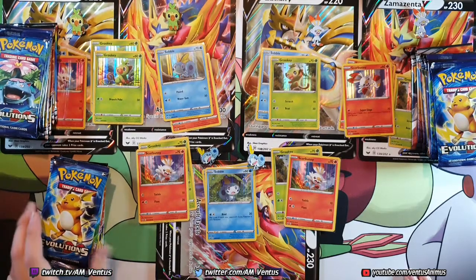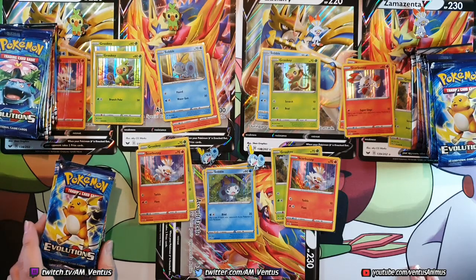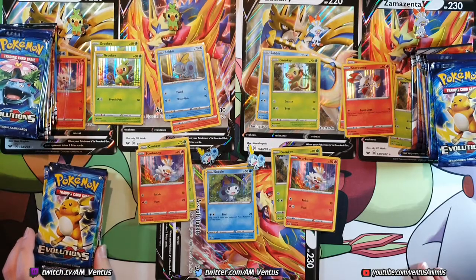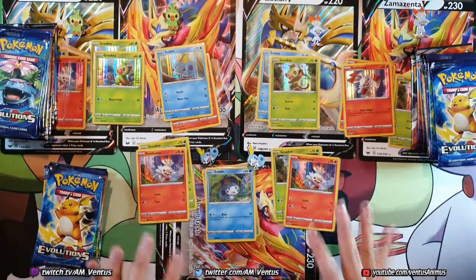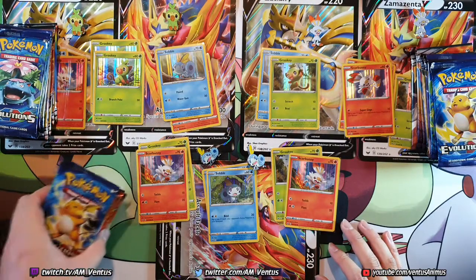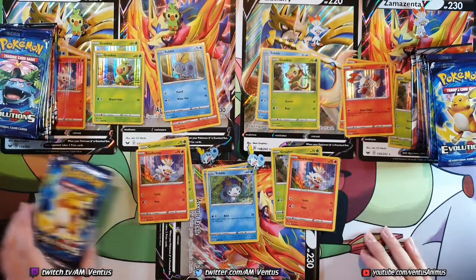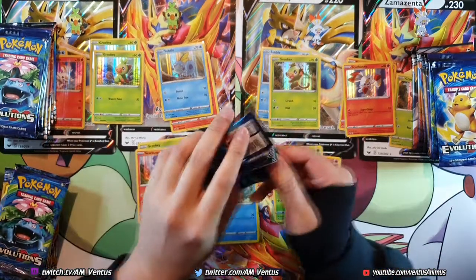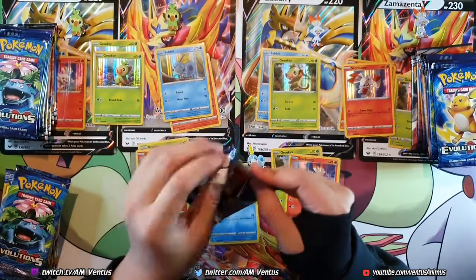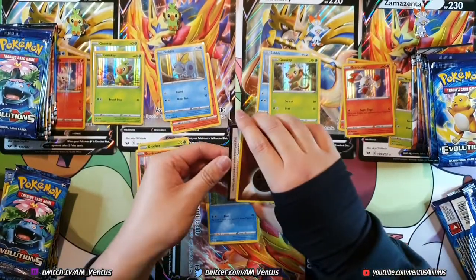Alright, that's enough talk. I'll just ramble about Pokemon Sword and Shield the game as I open these. Let's just open everything at once for one Pokemon. Let's start with Sobble because this gives you more room on the bottom. Starting with Evolutions. And if I get any GX's or EX's, you can have the codes. Evolutions — I think I actually want to keep the code.